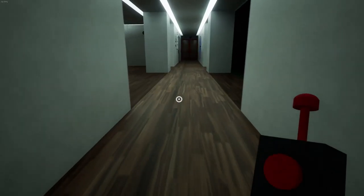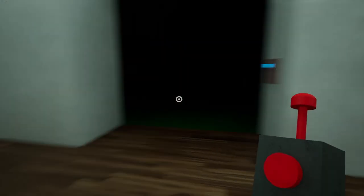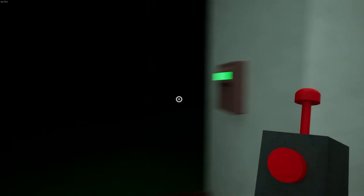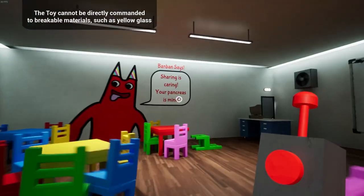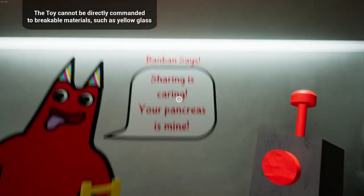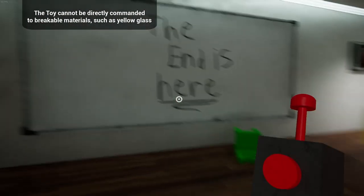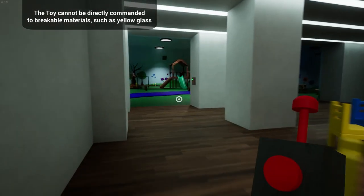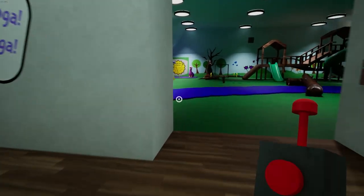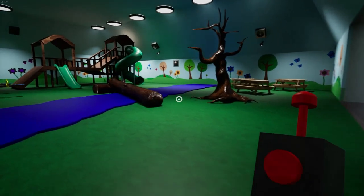And you're gone, okay — no, that's fair, I guess. Banban says 'sharing is caring, your pancreas is mine.' Hmm, a little ominous. 'The end is here' and 'the naughty corner.' The toy cannot be directly commanded to breakable material such as yellow glass — yellow glass, okay.